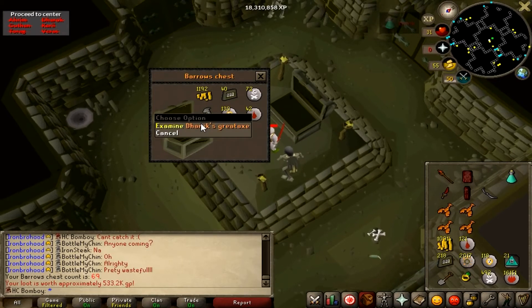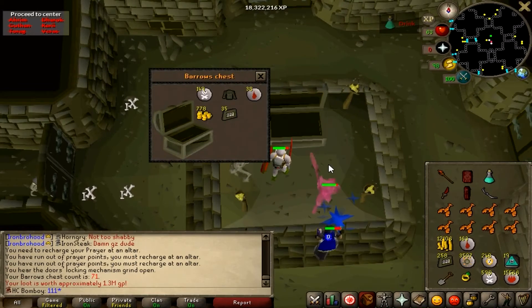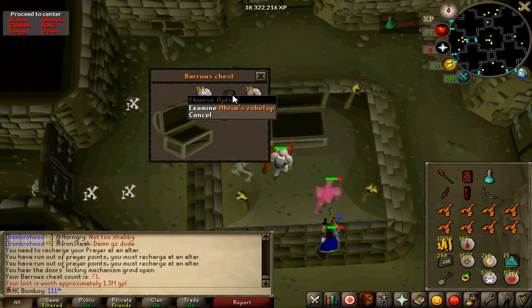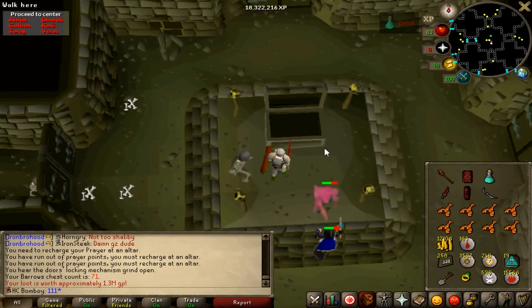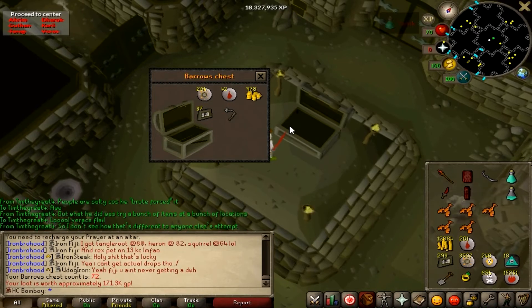We're back at Barrows. Chest 69, got the Dharok's Axe, so we're halfway to completing that set. Chest 71, another Ahrim's Robe Top - getting a bit annoyed with duplicates already. But then here we go: Verac's Flail the very next chest, chest 72. So we're getting quite a lot of pieces out of the way.